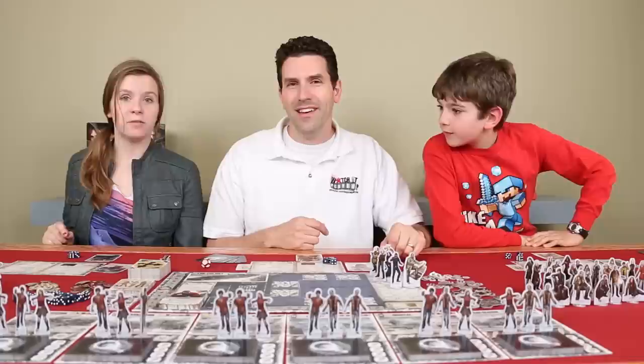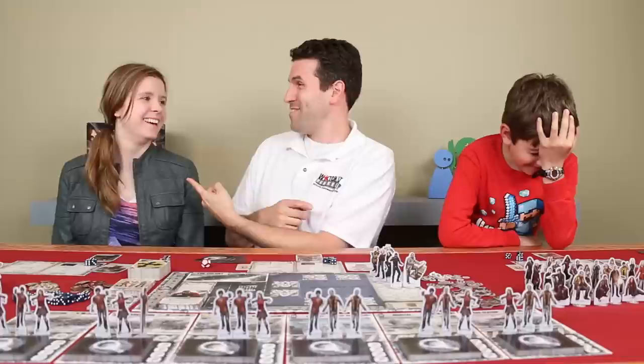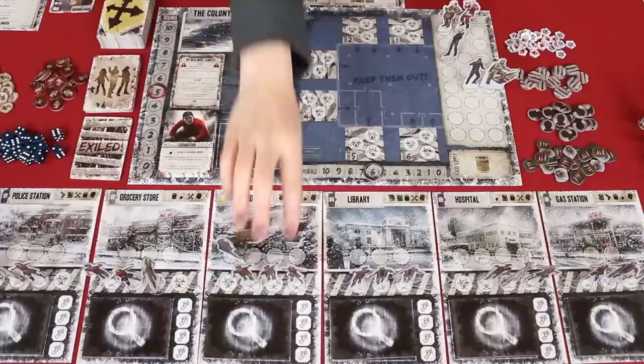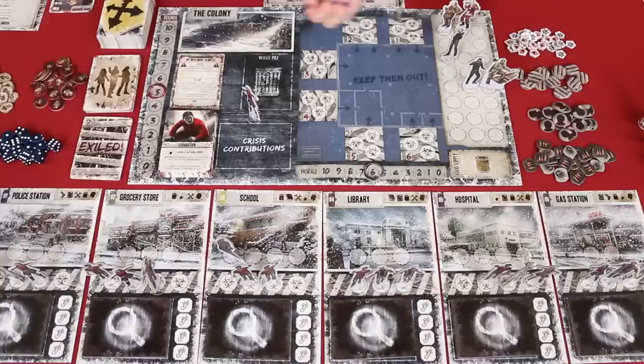Now it is the player turns phase. Andrea, you get to go first because you have the first player token. What do you want to do first? I'm going to take my character Maria to the school. My special action requires that I spend an action die, so I'm going to spend the four. The reason I'm moving Maria to the school is because her special ability is that once per round you may kill a zombie at the school and you don't have to roll for exposure. But you do have to roll for exposure for moving to the school. Off to a good start — one zombie's done. Now that I've killed the zombie, I take a random die and roll it, hopefully getting a four, five, or six to get a zombie sample. Perfect! So I take one of the little zombie tokens. We need to get 12 of these, but hey, we only need 11 now.